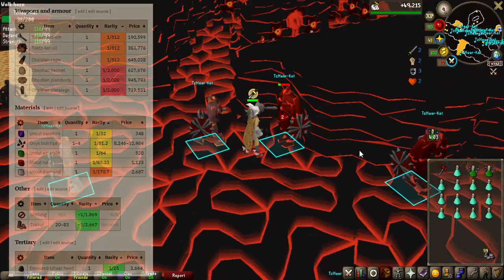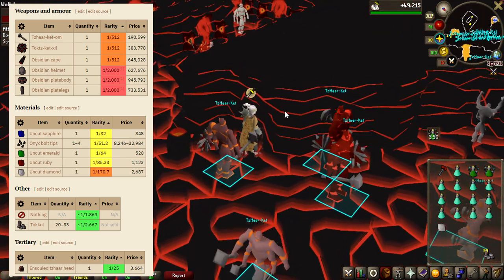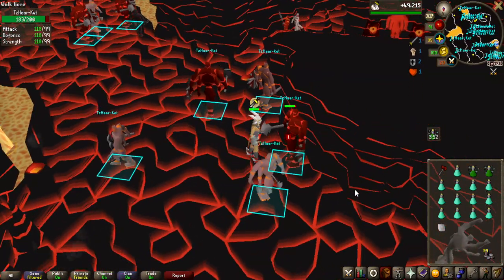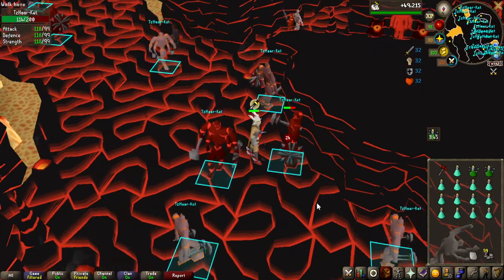My collection log for TzHaar creatures is completely empty, so seeing any drop is going to be a collection log pop-up, which is great for the dopamine. If you want to do this yourself, you need a fire cape to enter this area. The overall drop table of these creatures is pretty dull — you mainly get tokkul or gems like uncut diamonds. If you have a gem bag, bringing that is really good. I don't have one, so I'll just pick them up and bank them over time.